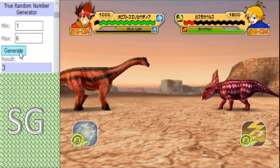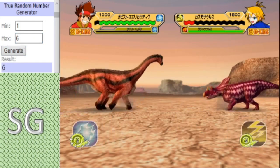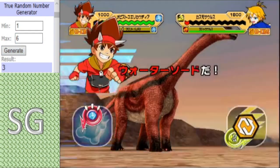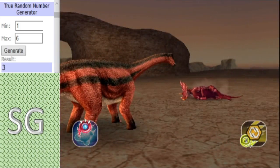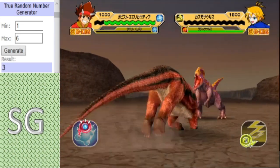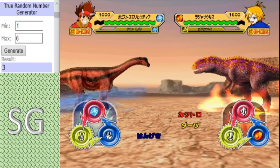There we have a tie! But the Chasmosaurus is going to die, and it's going to fail to get the swap out as well! So there will be a free hit on the Rajasaurus as well. Could that be the turning point? All of a sudden, the Alpha Team is at a tight disadvantage!